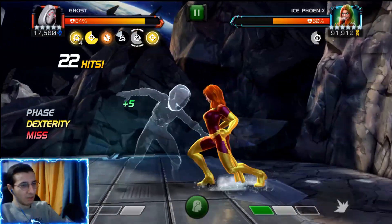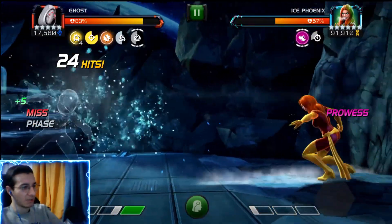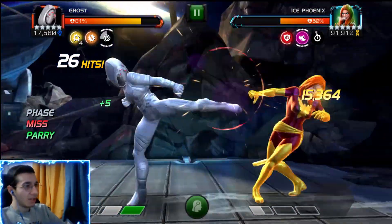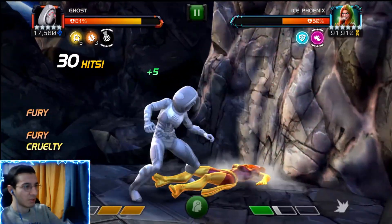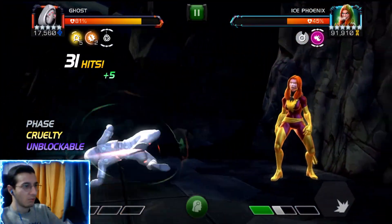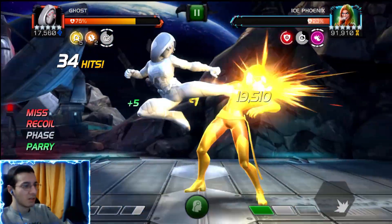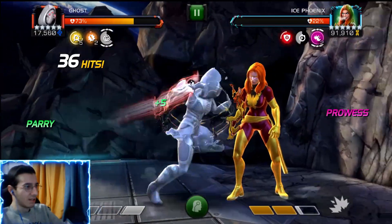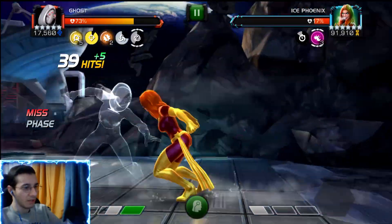The next node is a bit annoying — it is Encroaching Stun. Every 20 seconds the attacker becomes stunned for three seconds unless they are performing Special 1 or Special 2 when the timer expires. So you have to time it perfectly. As you can see, we choose the SP2 and we didn't get stunned — that's how you punch out the timer, then use your SP1 or SP2.